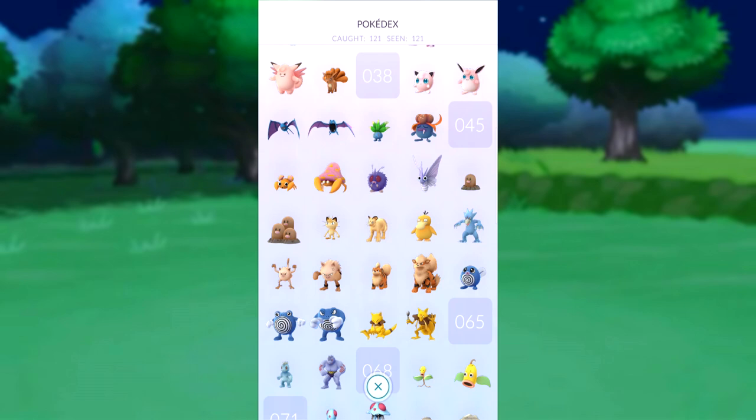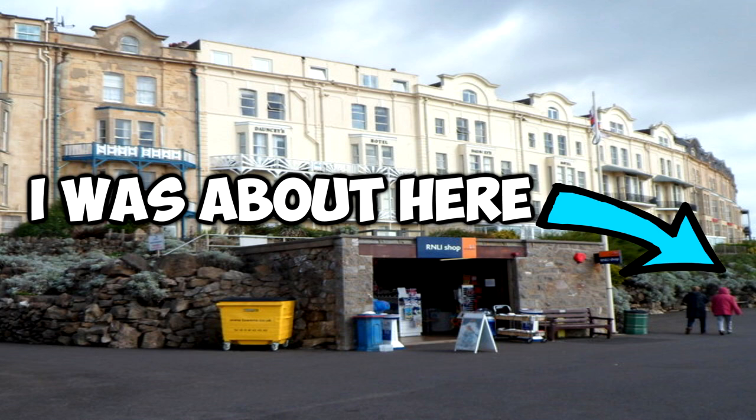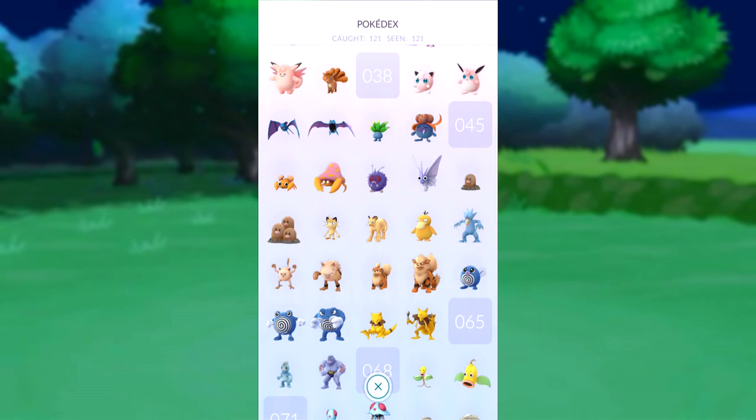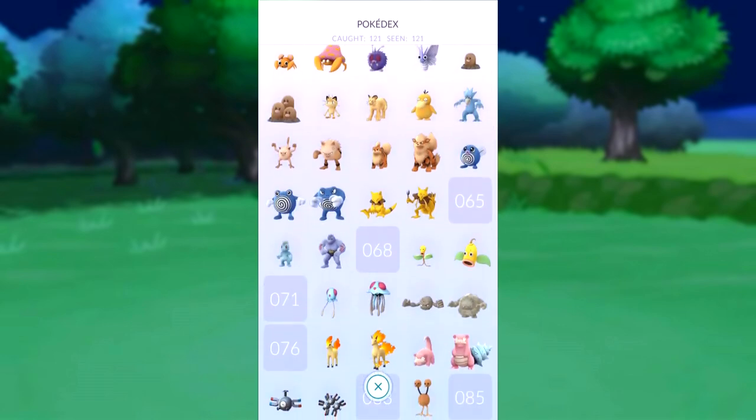I literally climbed up this wall — because I live in a seaside town, we have a seafront and near our RNLI lifeboat shop there's this wall that goes to an upper level of pavement. So there's me, literally hanging off this wall trying to get a Dugtrio because my GPS wasn't being very good. I managed to get it last night. I've also got the Persian, the Primeape, the Arcanine.